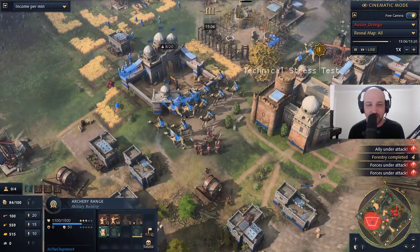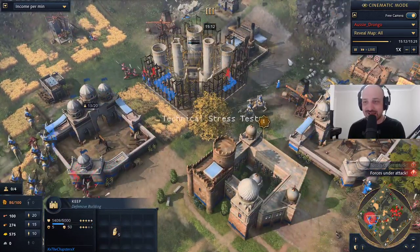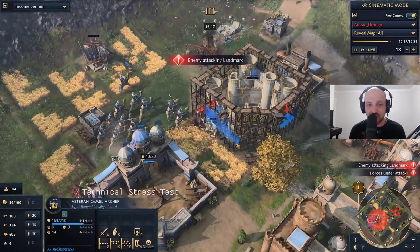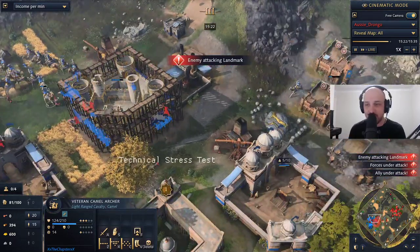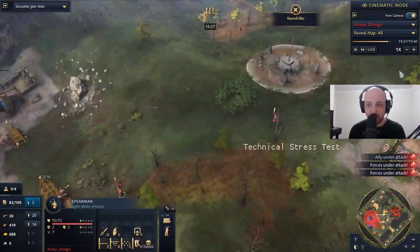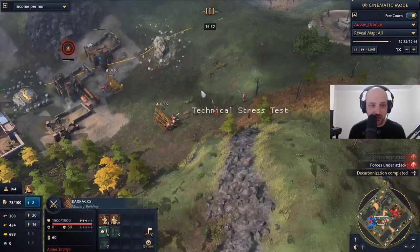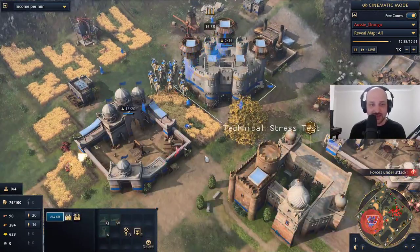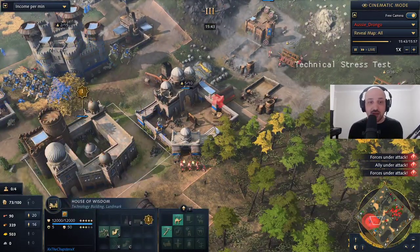Nice play from Drongo pushing to take down more camel archers — very hard to defend. A keep comes up in Chapster's main base trying to stay alive. The men-at-arms on top of the villagers doing tons of damage, but getting picked off slowly. More battering rams coming up for Drongo. We're starting to see some spearmen coming out as well. The question is, is the keep going to be enough to defend? Does it even matter? Drongo could just all-in this town center, the landmark, and the other town center and just take the victory.